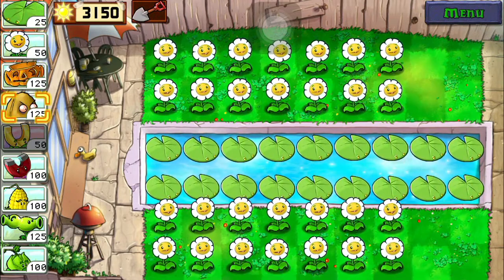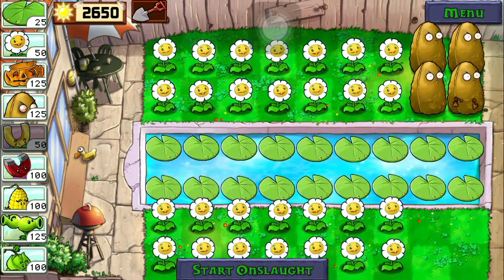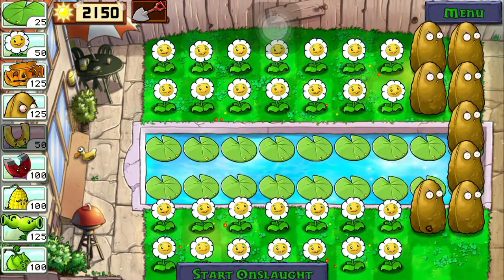Now set up your tall nuts: do two on each row on each side of the pool, and in the pool just do two as well.